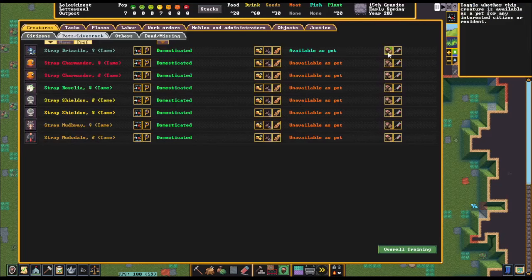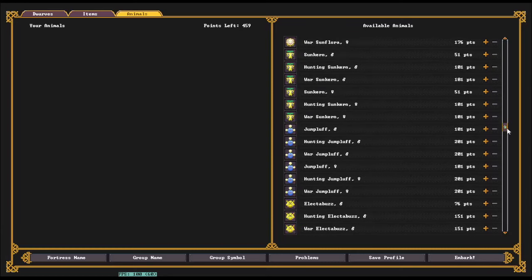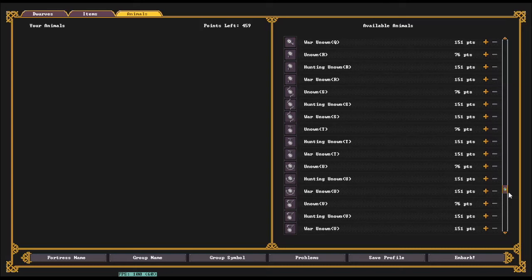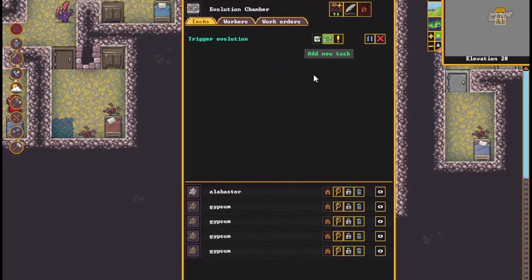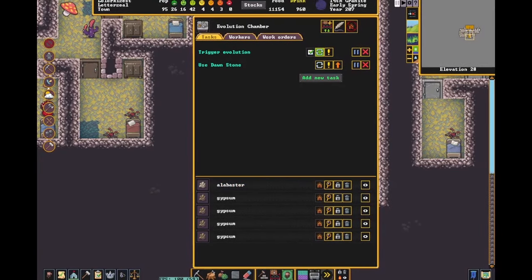This mod adds an astounding amount of content to the base game. The biggest addition being over 900 Pokemon from generations 1 through 9. They can battle, evolve, and be trained similar to your typical Pokemon game. To go along with that, there are new crafting stations like the Pokemon Center, Fossil Lab, and Evolution Chamber, and hundreds of new craftable items pulled straight from the shops of Pokemon.